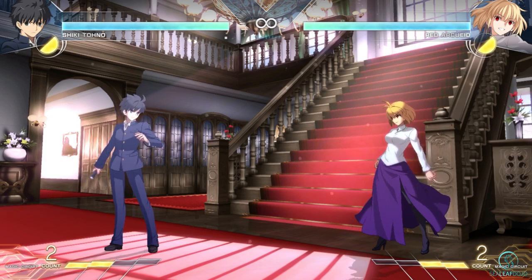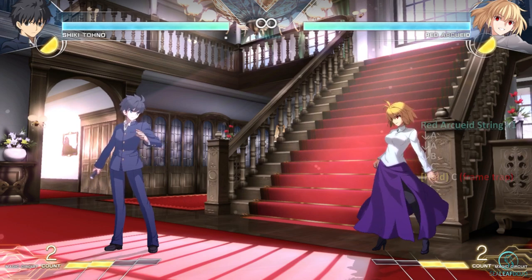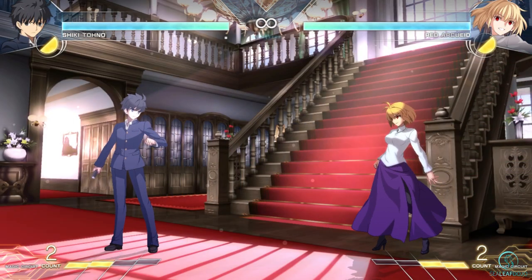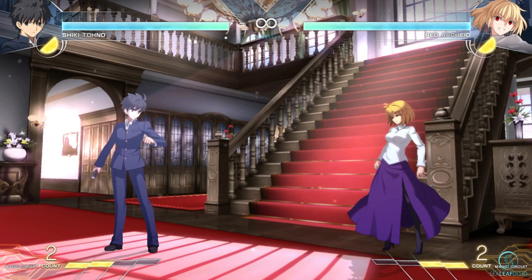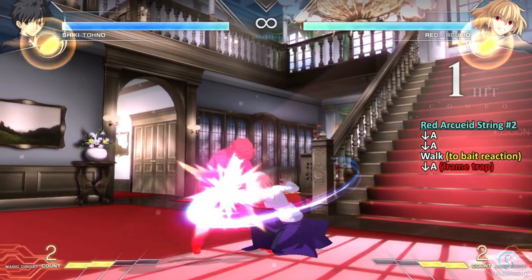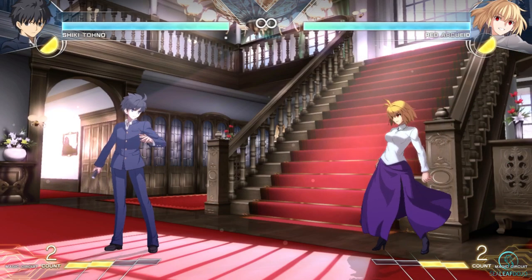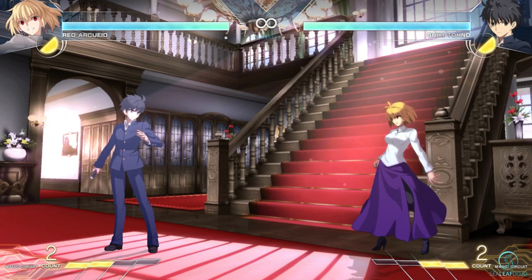For example, if the opponent is fuzzy guarding or mashing a normal on block during gaps, you can do a frame trap with small windows. If your opponent is playing a reactionary style, you can do things like walk forward or dash in the middle of a string to bait a response and stuff it. If you have an opponent who mashes reversals on every opening, it might be a good strategy to block on a safe gap to bait and punish.